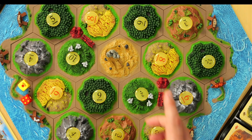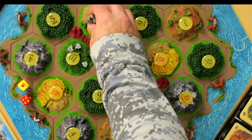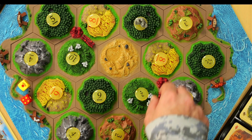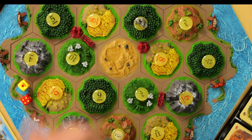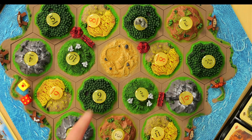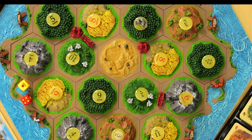The person who rolled the seven can move the robber and put it on any number. So say I place it on this nine — if somebody has a settlement touching that nine, they cannot collect while the robber is there. Also, when I place the robber on a number that has settlements or cities, I can steal a resource card from that player. If there are multiple players touching that number, I can pick which one to steal from.